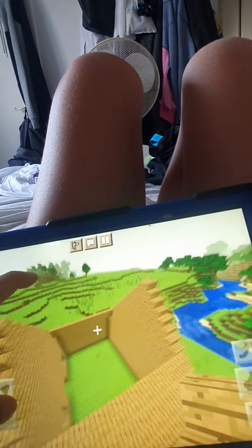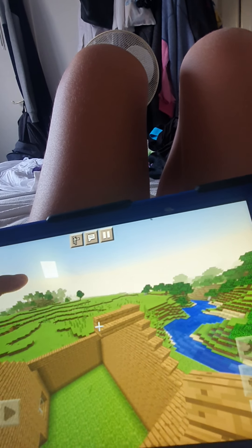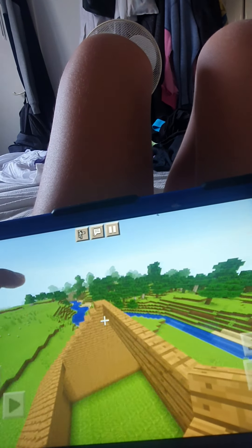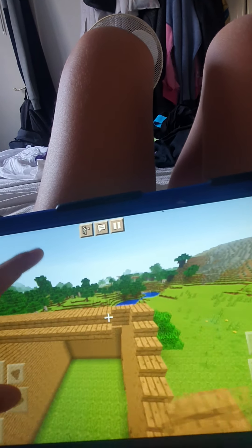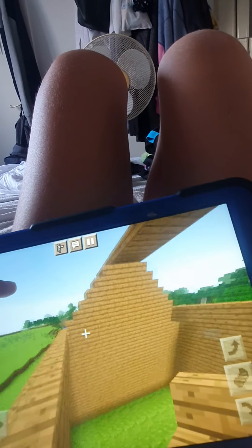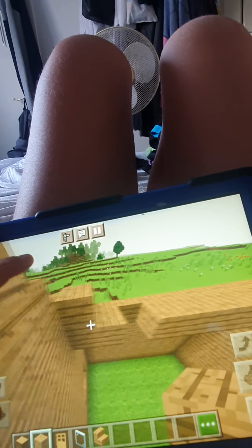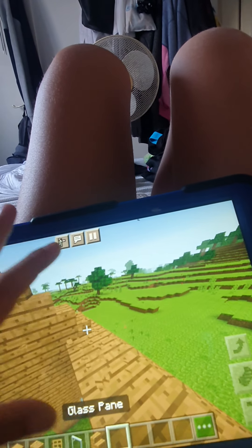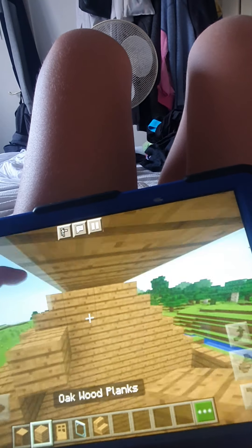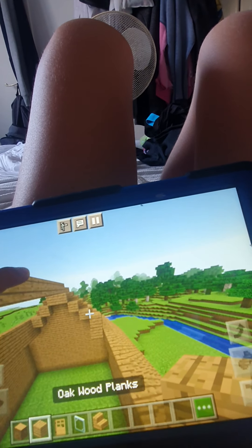One, two, three, four, five. Now it's easier to connect it of course. Going down here — it's easier to use oak planks because I won't do the inside. Doing the inside is crazy because it takes a while to actually build.